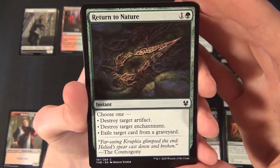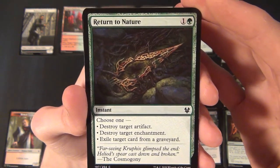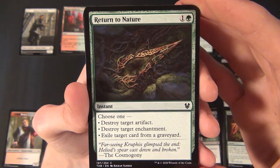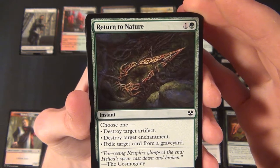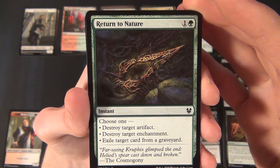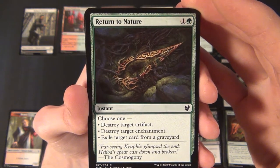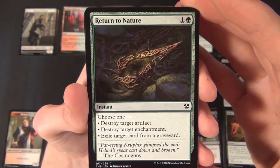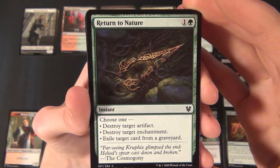Then we have a green common instant — Return to Nature. It costs one and a green to cast, and you choose one: either destroy target artifact, destroy target enchantment, or exile target card from a graveyard.